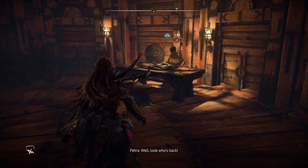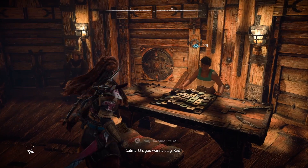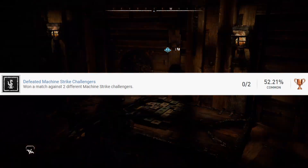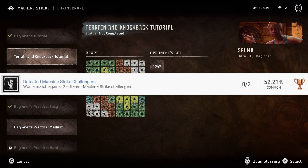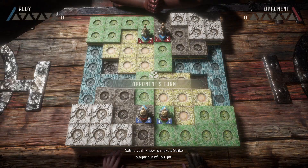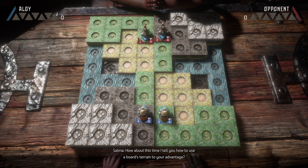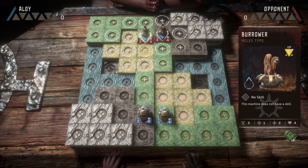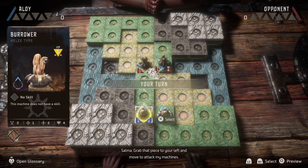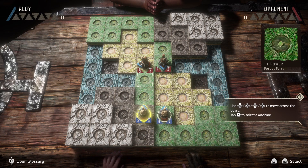In my opinion, the stupidest trophy was the strike challenges, which requires you to win two rounds in the board game. It doesn't take a lot of time and it's not too difficult, however it's incredibly boring. I wasn't too interested in understanding the true gameplay of it, so I just did it as quickly as possible. The first two opponents available on the east side of the map are definitely the easiest, so you don't need to buy any extra upgrades, figures, or anything else — just do it as quickly as possible, though you might want to skip a few of the cutscenes.